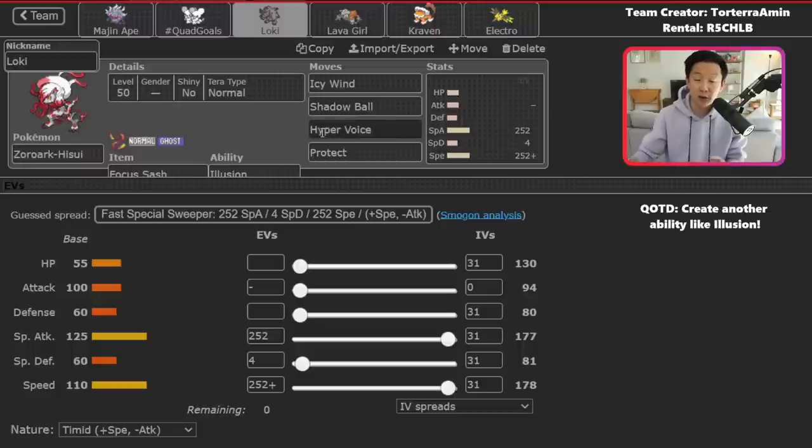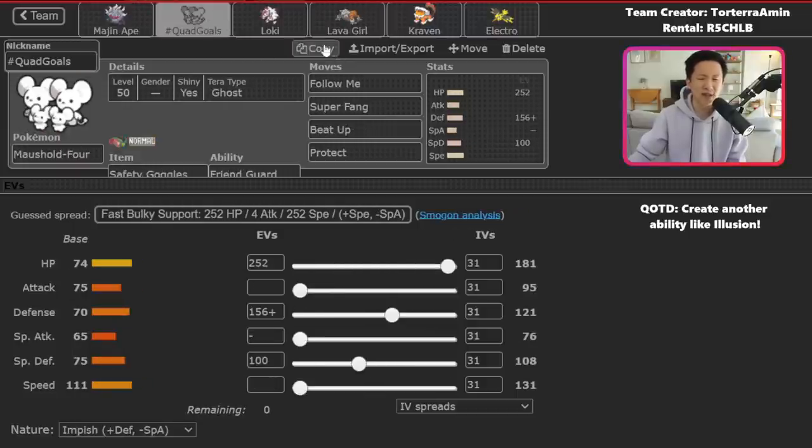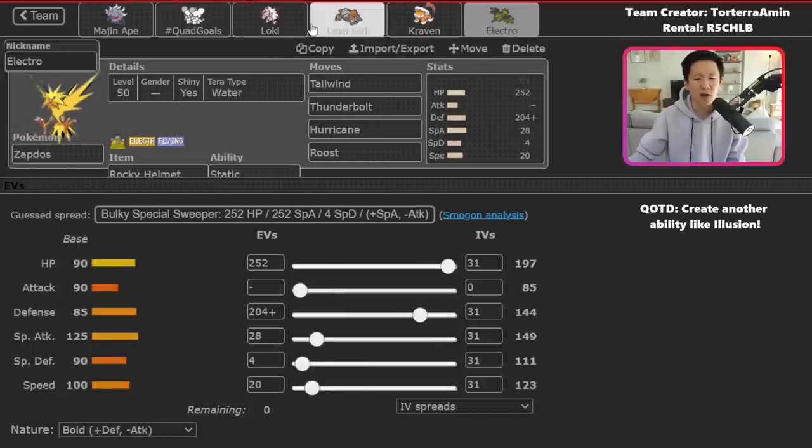Hyper Voice and Shadow Ball do good damage, but you're not going to get big one-hit knockouts generally. When you use Zoroark, you really have to think about the value you get from Illusion specifically. In terms of lead combinations, I often find myself leading Zoroark with really anything — Zoroark plus Annihilape is fun where you disguise as Maushold, for example. Zoroark-Heatran, Zoroark-Landorus, and Zoroark-Zapdos are all viable as well.